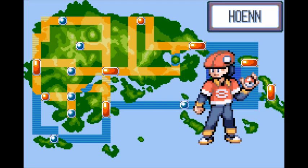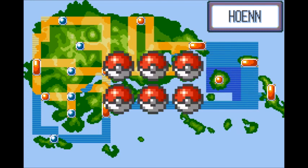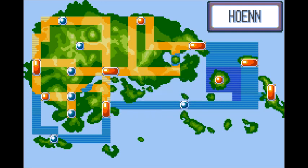In this video I'm going to show you a great and ideal team centered around Blaziken, the middle choice of starters for Pokémon Ruby, Sapphire, and Emerald. This team will feature six Pokémon that will help Blaziken conquer all the main challenges in Hoenn and defeat the secret boss within Emerald.